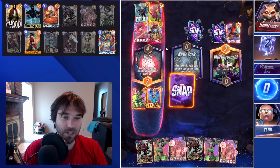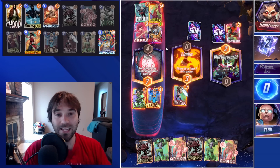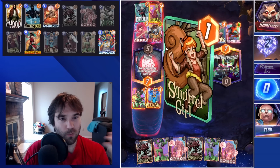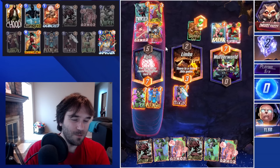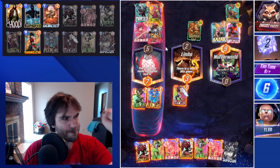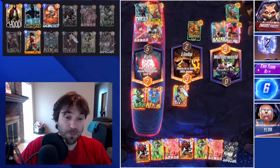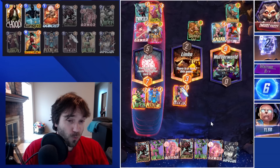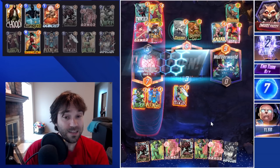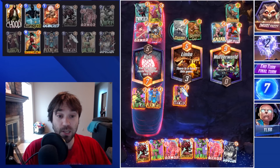This looks like a pretty standard Zoo deck — something that wants to pull into an Infinaut, Red Skull, and Dracula to give the biggest burst of power. We don't have Sunspot on the board unfortunately, but I think we're perfectly fine. We can skip — we have two She-Hulks to play. And if we top-deck Infinaut here — beautiful. That is probably the best top-deck we could have gotten. We're going to want to skip here anyway, so we're going to be able to throw 40 power onto the board on the last turn. The only thing that could have made this better would be Sunspot on the board to absorb some of that extra energy.